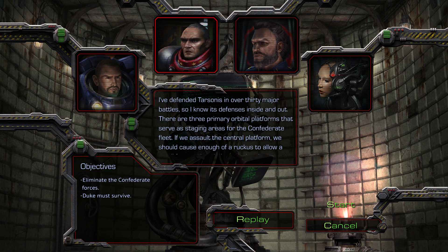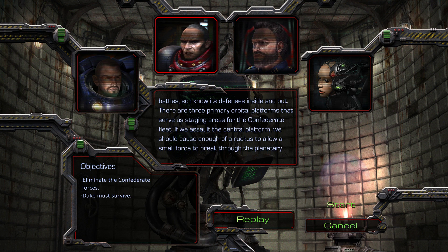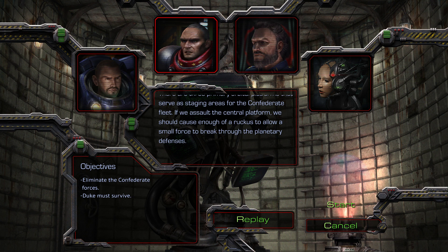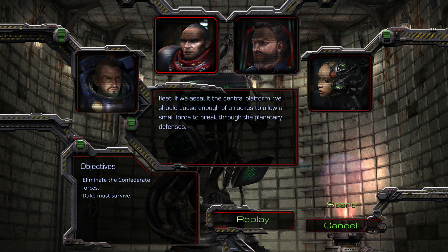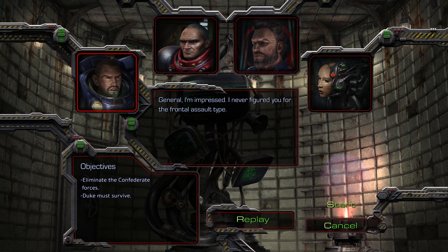I've defended Tarsonis in over 30 major battles, so I know its defenses inside out. There are three primary orbital platforms that serve as staging areas for the Confederate fleet. If we assault the central platform, we should cause enough of a ruckus to allow a small force to break through the planetary defenses. General, I'm impressed. I never figured you for the frontal assault type.